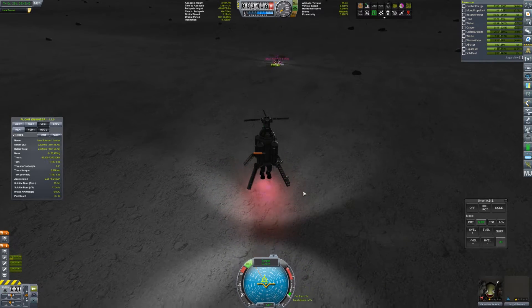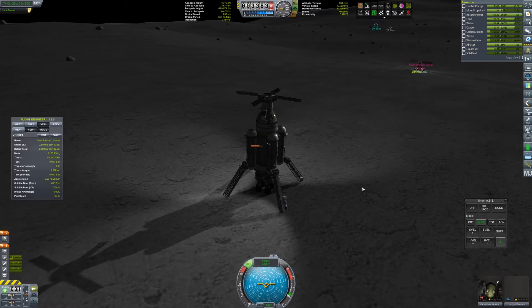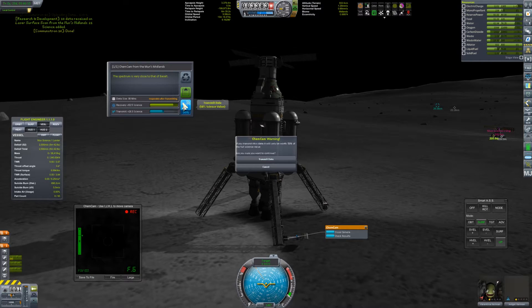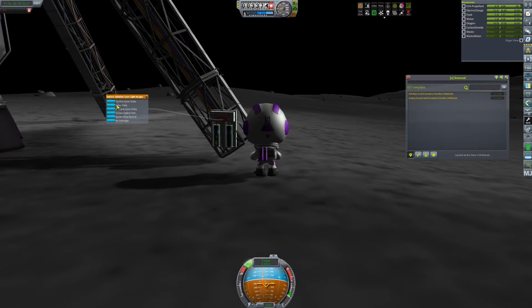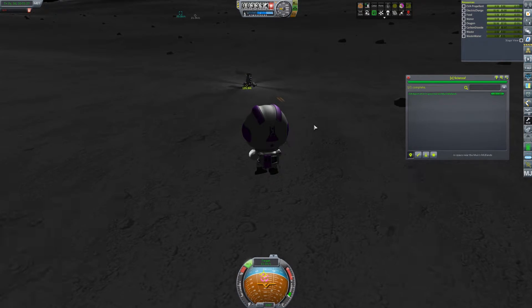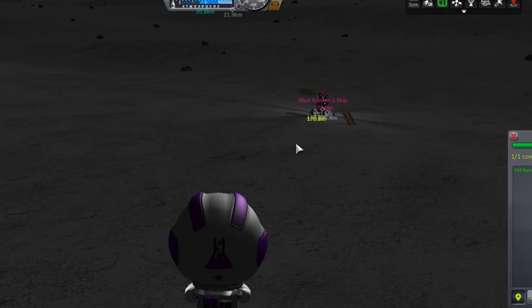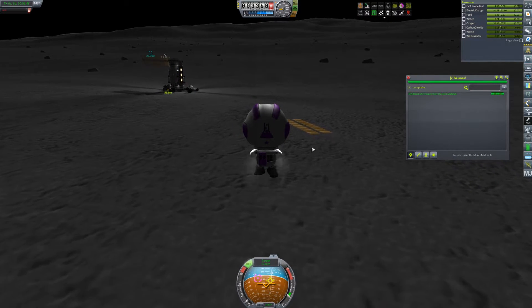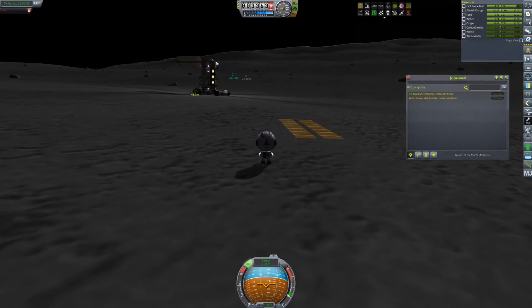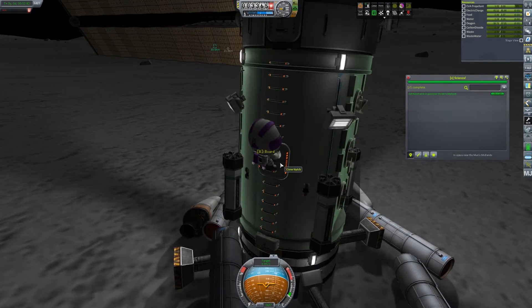I slowed this down because I wanted you to see that the solar panels on the mobile processing lab at the top of the screen are on — both extended out like two big flat arms. I want you to see that because something really strange happens. I'm on EVA heading over to the mobile processing lab, and watch this — the solar panel just decides to fly off for no particular reason I can figure out. Every time I get near this craft, every time I get near the mobile processing lab or anything fragile on the surface, something breaks or moves. It's weird.